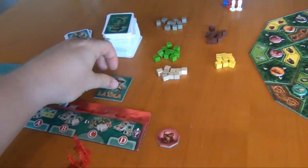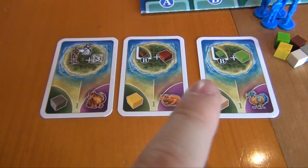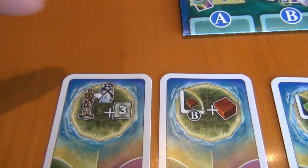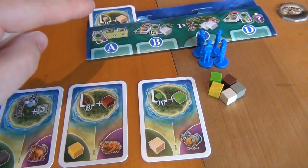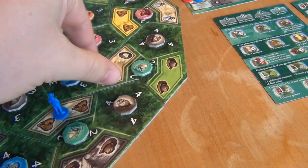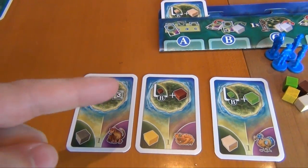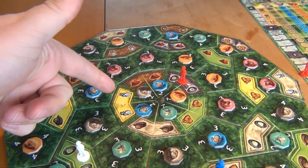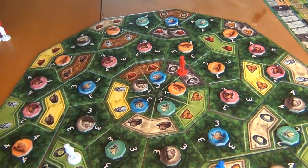The start player marker advances, and everybody gets three cards and starts planning again. Blue's new cards offer a gray, yellow, or natural-colored cube — with special abilities including getting an additional brown cube, a green cube, or three bonus points when placing on a canteen space. Blue could take another white cube and place an explorer working on two areas, or take a yellow cube, use the canteen special ability, place there for three bonus points, and advance dodos. Blue decides to go for the yellow cube and canteen combo.